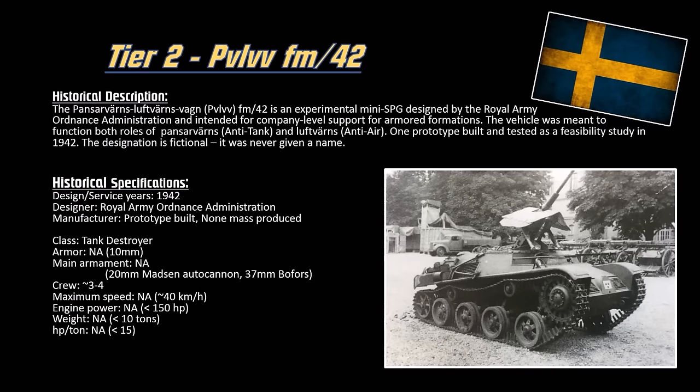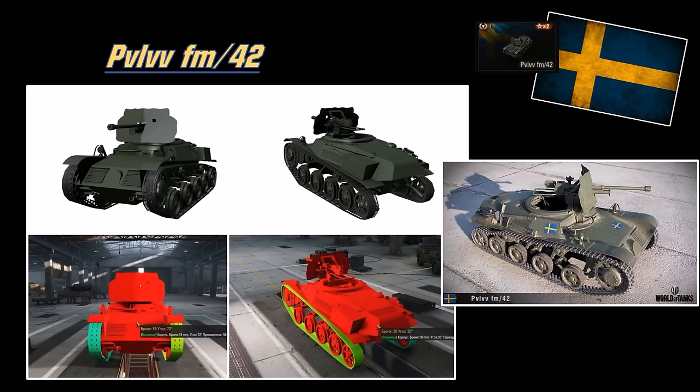At tier 2, we have the PV-LVV FM-42, the Panzervarrens Luftwarns VON. It's basically a mini-SPG designed to counter tanks as well as aircraft. It was meant to carry a 20mm autocannon or a 37mm Bofors main gun. It was only a prototype — there wasn't actually a name for this vehicle. It's mostly a tank hat, if you will, but a small little vehicle. You can see it's basically a gun shield mounted on an L-60 chassis, or early prototypes of the L-60 chassis. It has only 18mm of armor at best.